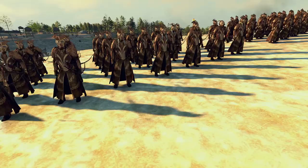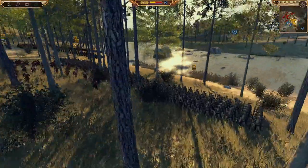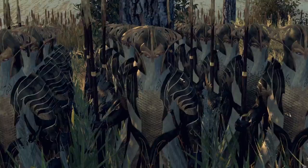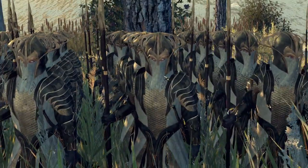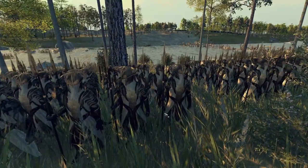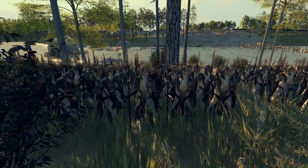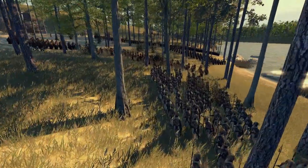Then we've got some shock infantry over here — these guys are nasty. These are the Hall Guardians: a shock infantry unit but also kind of like a spear unit. You can see they've got really long spears, and it's also a defensive sword unit because they can form a hedgehog formation. So it's like a shock infantry unit with a defensive capability — I really like it.